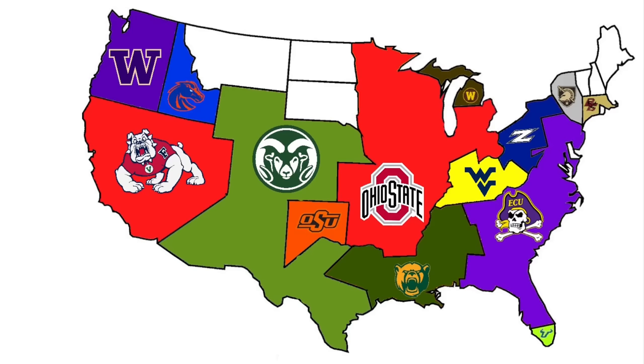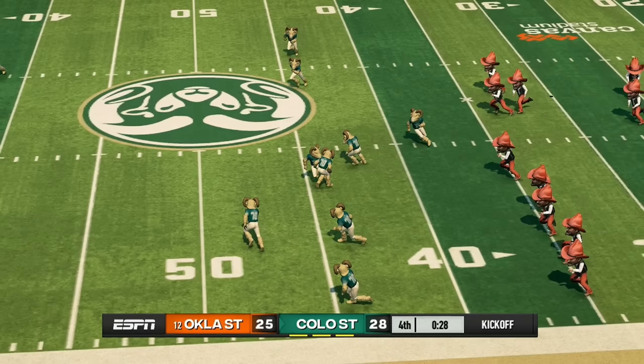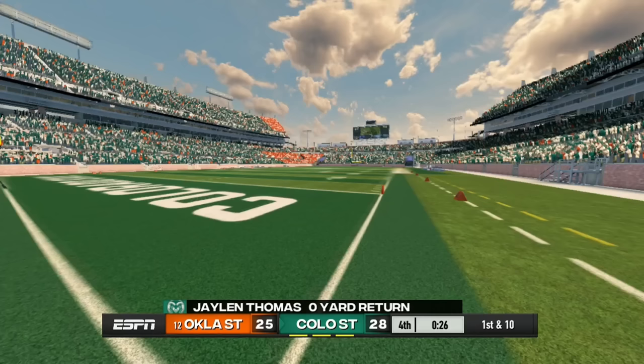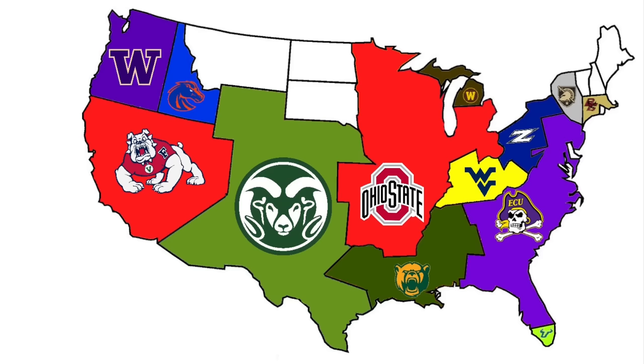Oklahoma State heads northwest to face Colorado State for an onside kick game. Oklahoma State needs to recover it or it's over — Colorado State gets it and wins, taking the little bit of land Oklahoma State had. Unbelievable that we've made it this far with teams still in the mix.